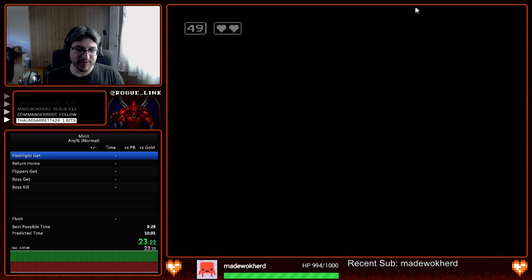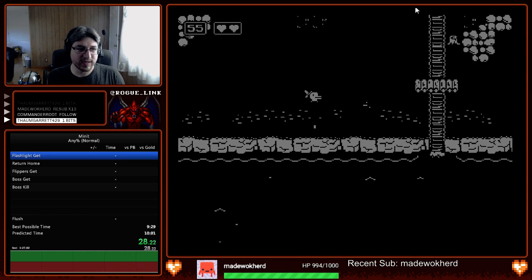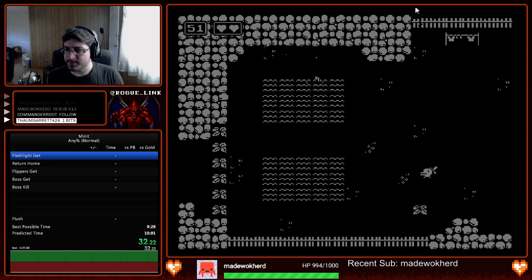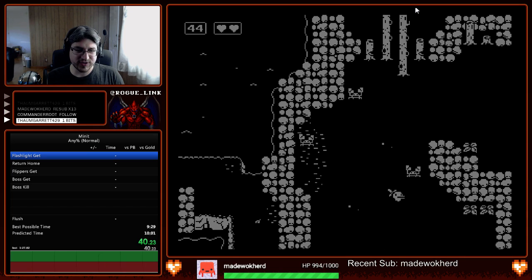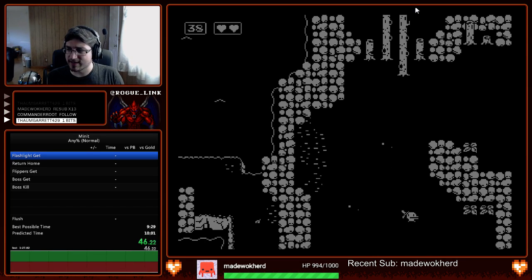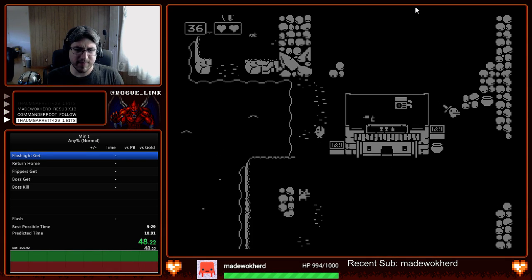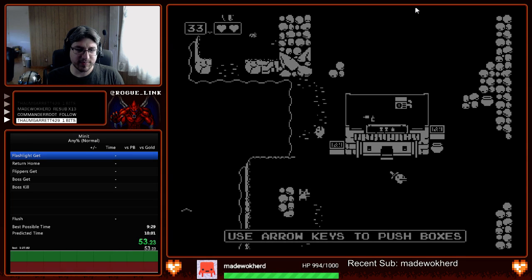Right away we're going to be grabbing this watering can, which we're going to need later in the run. This is where a marathon run is going to deviate slightly. In order to make it clear for viewers, I'm going to be getting an item called the flashlight. Usually the speedrun would skip the flashlight, saving just under a minute, but for viewers' sake I'm going to be picking it up.